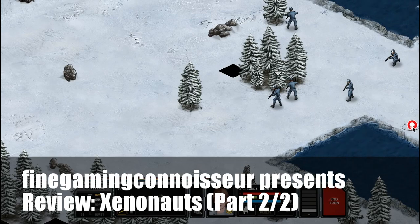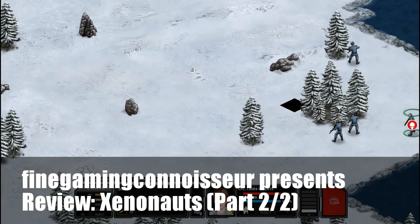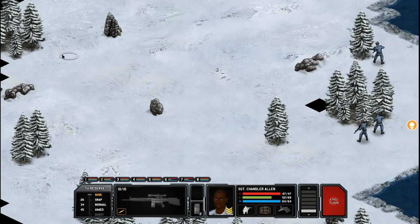I just saw the first alien which is right here. I'm going to try and see whether I can go for a shot with my sniper. You can actually alternate between snap shot, normal shot, or aim shot, depending on the weapon that your soldier is carrying. In this case I'm using my sniper and I'm going to do an aim shot with this soldier.